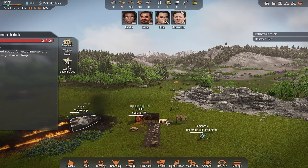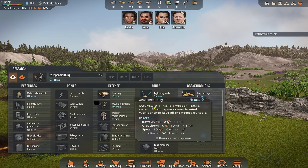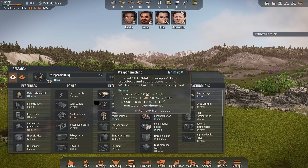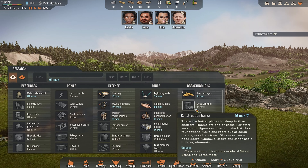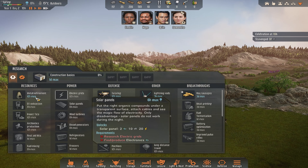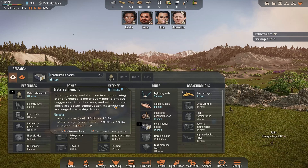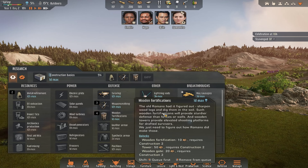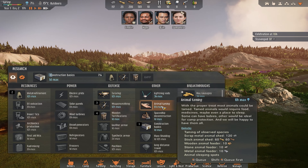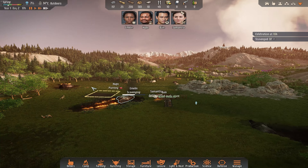The three of them are unarmed — we're going to do something about that very soon, but we need to research weaponsmithing. We're going to research construction basics, metal refinement, then weaponsmithing, then fortifications. I can see animal taming here, but right now we've not got the resources to actually keep animals.